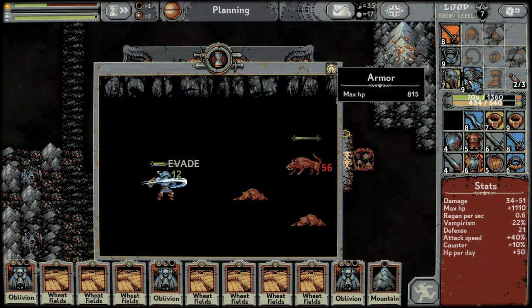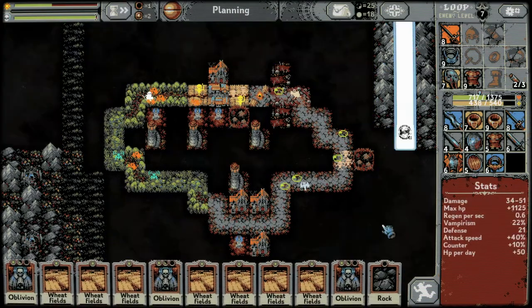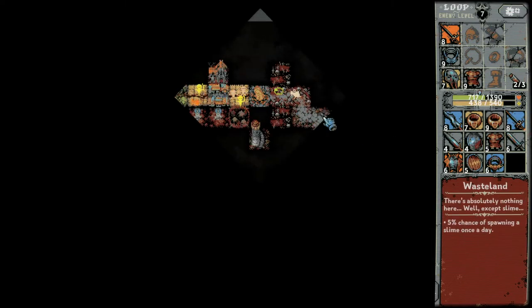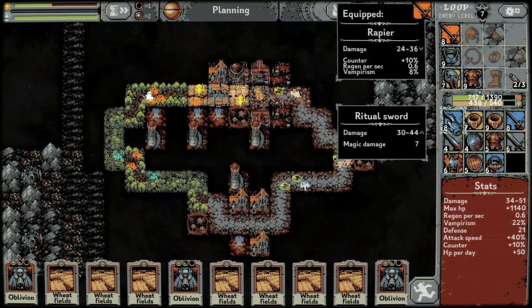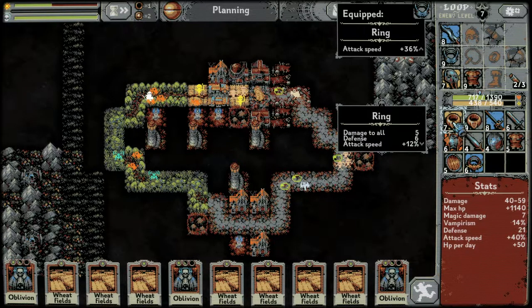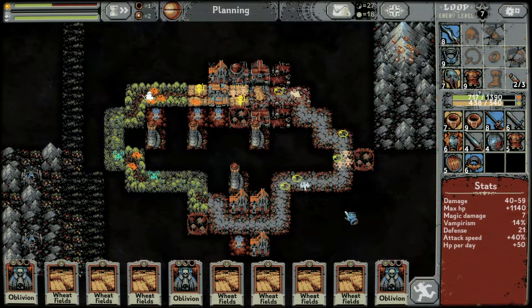Level nine armor for some max health but we don't get the evasion — we've got to place some stuff down. It's here! Do we want vampirism or raw damage? I feel like we want the damage for the boss fight — might be a mistake but let's go attack speed.